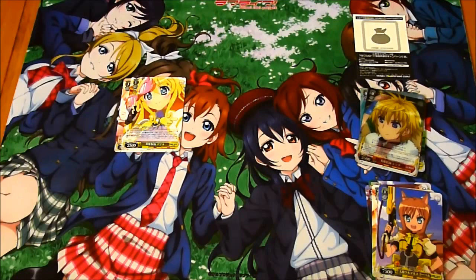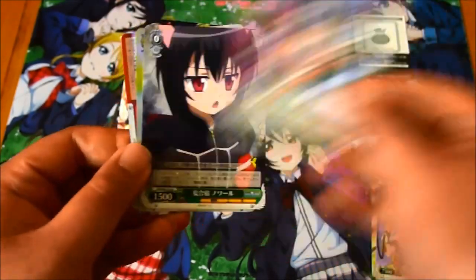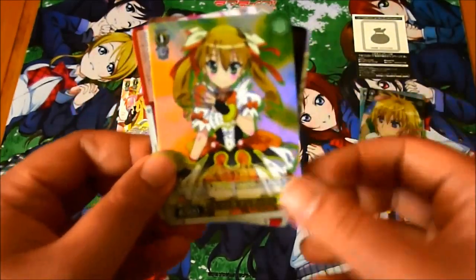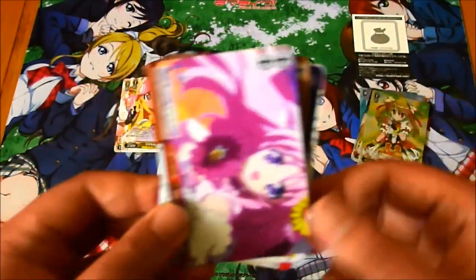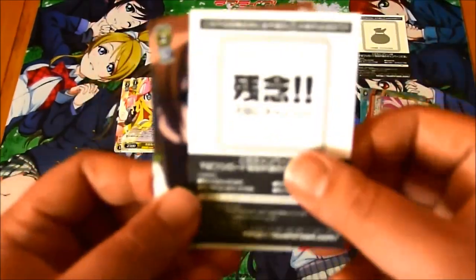Rebecca, Ugi Kaze event — I'll change my heart. Nanami, nice bomb card. Foil for Rebecca and Shiny Heart Smile foil.